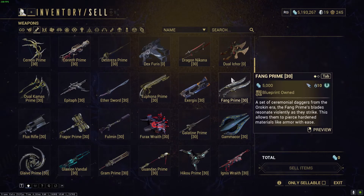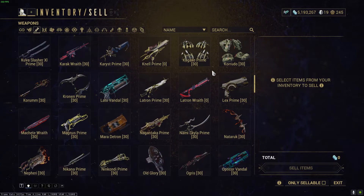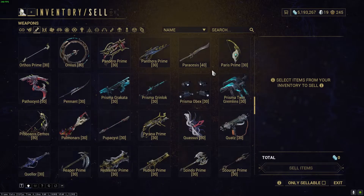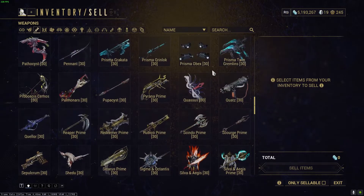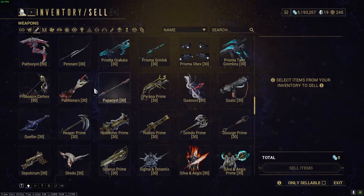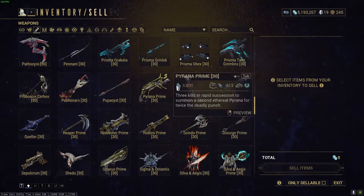When I got to a certain point, I had gotten rid of a lot of weapons that were needed to make other weapons. I'll show you right now — a weapon that requires several other weapons to make it is the Proboscis Cernos. Let me find that — should be under P right here. This weapon takes another bow to make it. There are many instances in Warframe where you need another weapon to craft a different weapon.